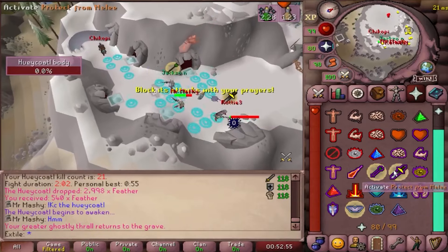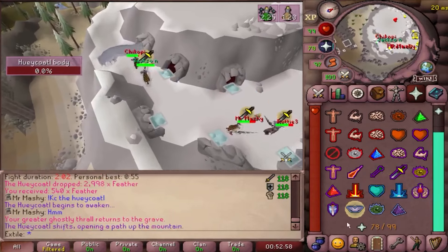Hit the holes until all five are dead. Once they're all dead, a previously blocked gate will open allowing you into the fight.